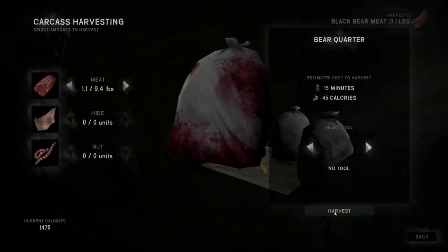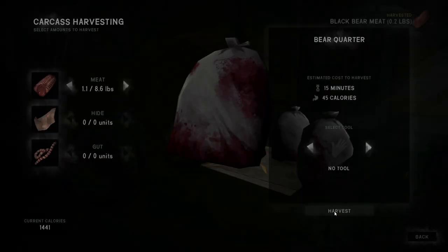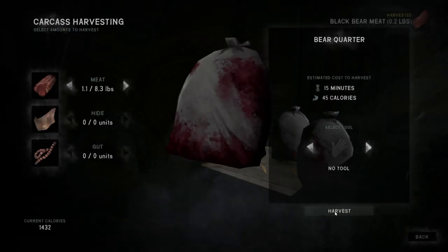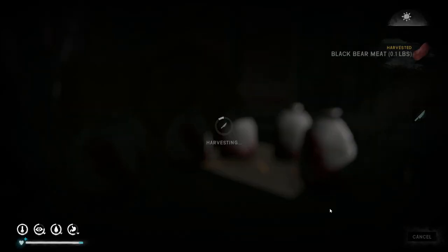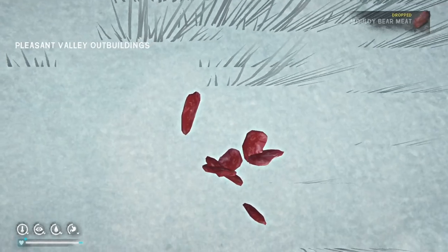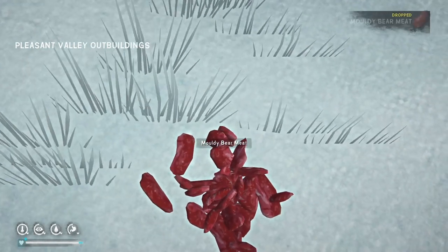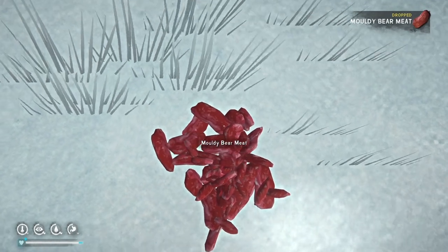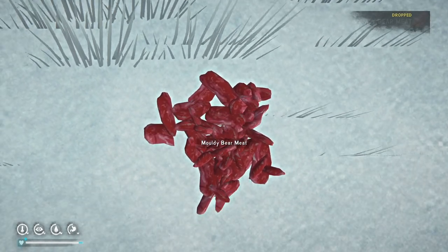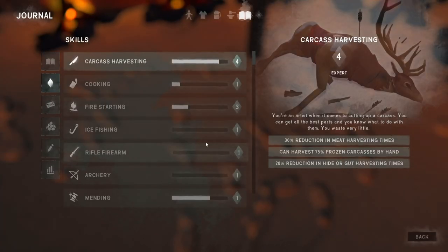Quarter the first bear you kill and carry the bags of meat to a cave or building. Once in a safe warm place, harvest the meat in as small pieces as possible — start harvesting a normal sized piece of meat and then hit escape almost immediately. You'll know you're getting a small piece when you see the pop-up in the corner of the screen. When you finish a bag, dump the meat in a place where you can place a lot of campfires. There's only one asset in the game for each type of meat, so even though this meat weighs very little and has very few calories, it looks like a full-size piece of meat.